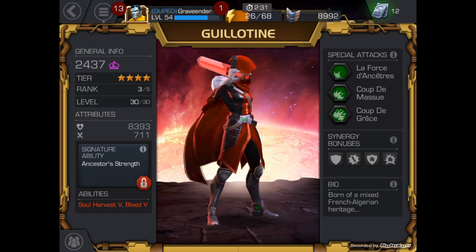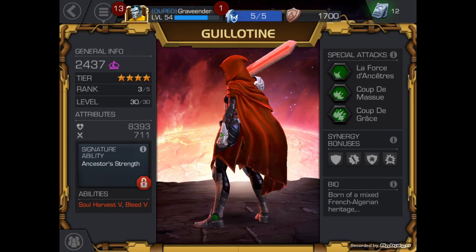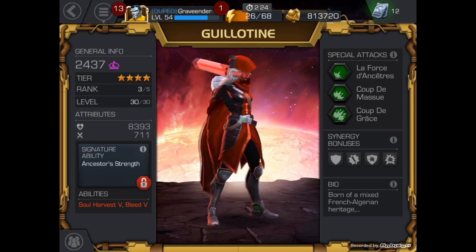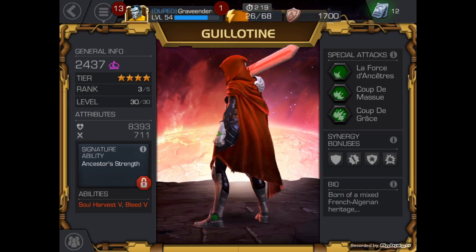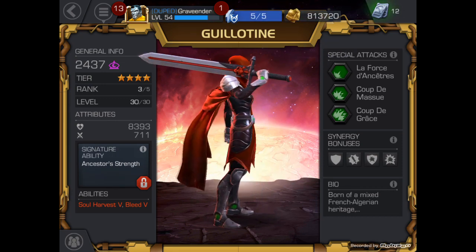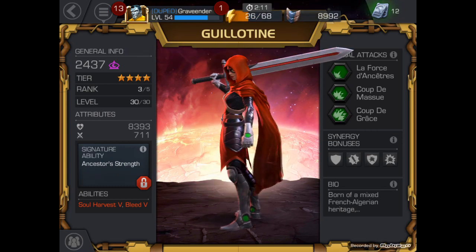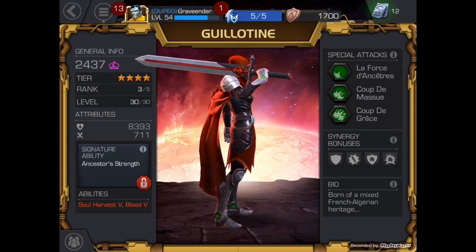As far as I can tell, she looks like a good champion, and from fighting with her she's definitely a good champion. The only thing anybody would really have to worry about is going up against a champion that has willpower, because she does have bleed and stacks bleed — that's definitely one of the big disadvantages. Other than that, Guillotine is pretty awesome.